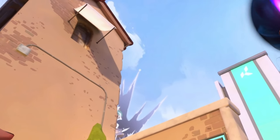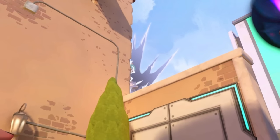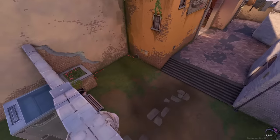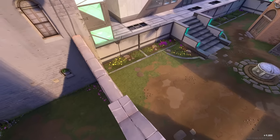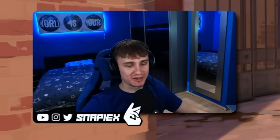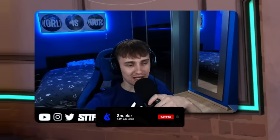For this one, you line up with the corner of this silver — it doesn't have to be perfect. Aim in the middle right here, from this corner to this corner, somewhere around middle. You do a simple throw, it will land on top of this arch and show you people close middle and even some of the short.